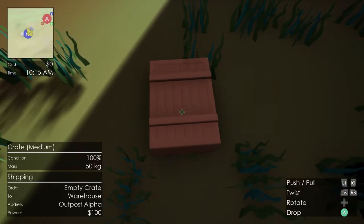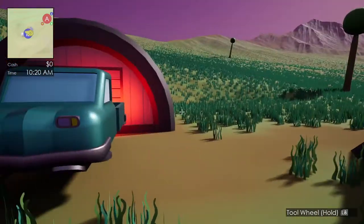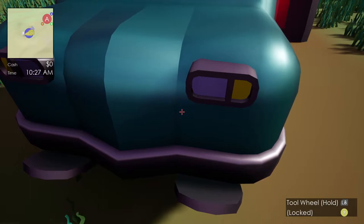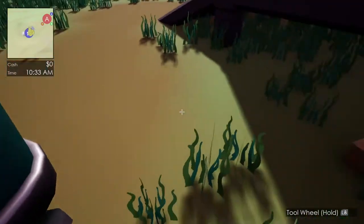If I pick the box up, the crosshair actually turns green. Putting the box down here for a moment — if I look at my truck, which is locked at the moment, it actually turns the crosshair red. It's nice; it tells me whether or not I can get in the truck.